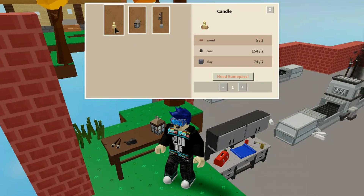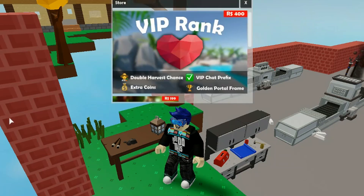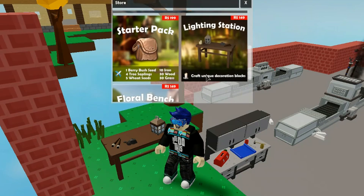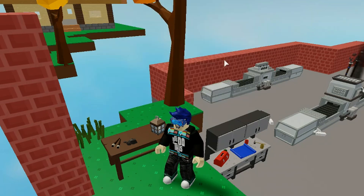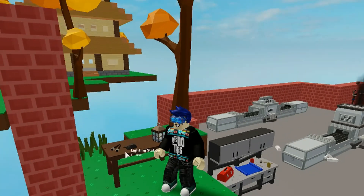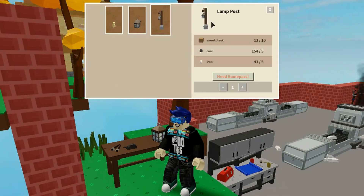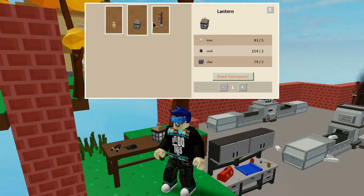We can basically buy this game pass. Let's go to the shop and check out — the floral bench lighting station is 149 Robux. So you can craft yourself some really cool lighting: some candles, a lamp, a lantern, and even a lamp post. Obviously you'll need lanterns for that, right guys?